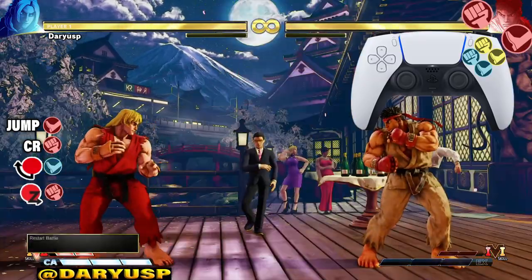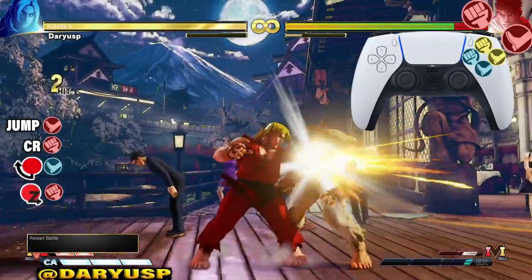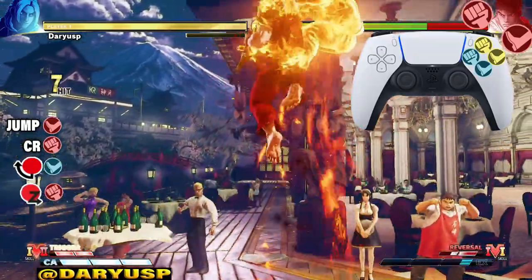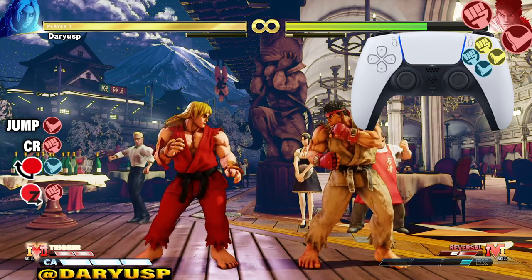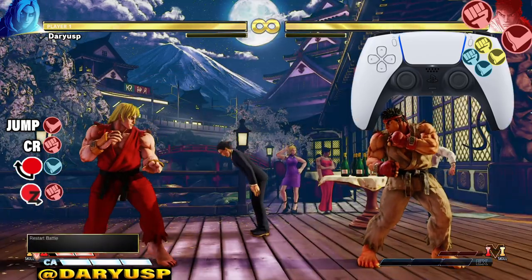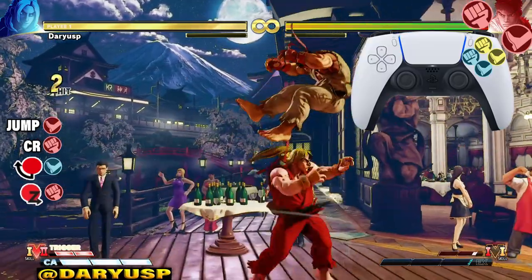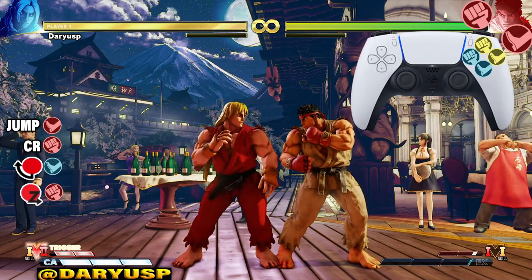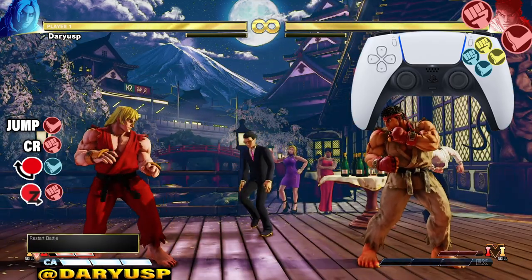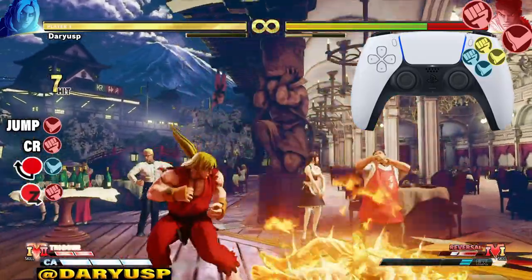Now let's go from the jump heavy kick all the way down to the DP. You want to do the inputs for the DP as soon as you see Ken land — as soon as you see Ken land from this move, that is when you want to input the DP. Let's look at that one more time.